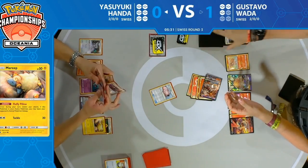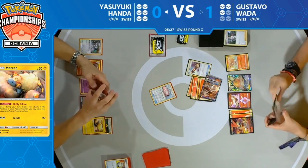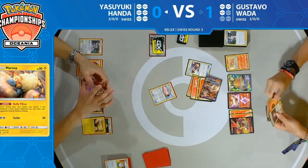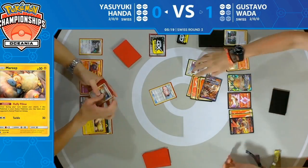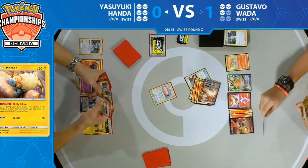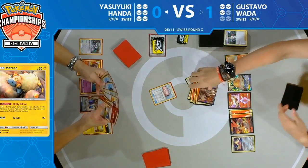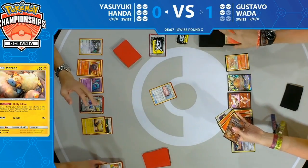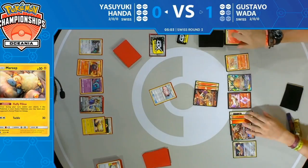Actually we see the one Escape Board come down for Gustavo — the fifth way he can get around this sleep. It does allow him to retreat while asleep and for one energy less, which is quite important. Although Heatran can charge himself back up with his ability if he makes it back to the active spot, there have been a few Welders used already, so getting those energy cards into play might be a struggle.